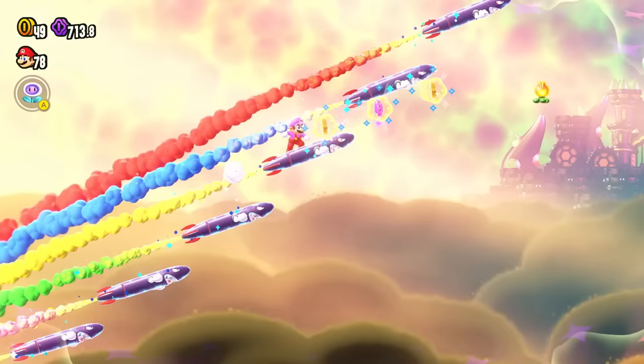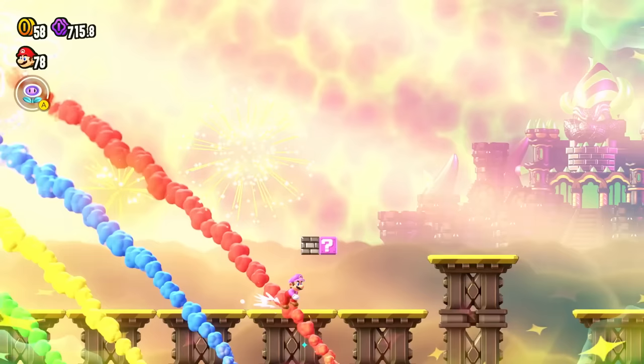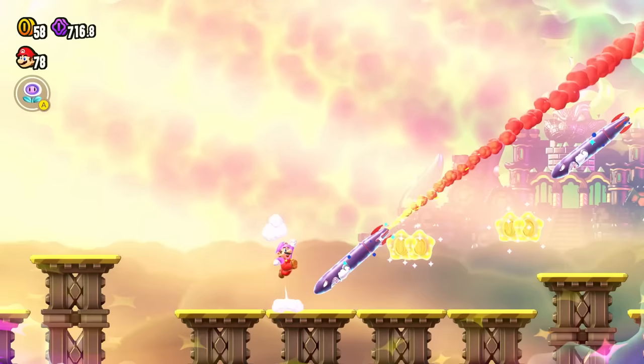We don't have a parachute — we got to be careful. The rainbow trails — that's so cool. Heading over here. I missed a coin, that's all right. That was amazing! What an air show. I like it.